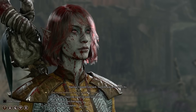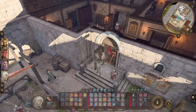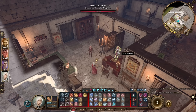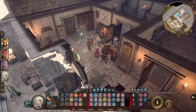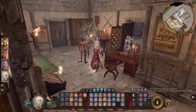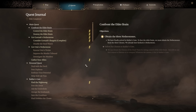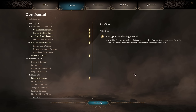Once you get to Act 3 and reach the Lower City, when you walk in near the Basilisk Gate waypoint, just to the north is the Basilisk Gate Barracks. Enter here, then enter the office, and you'll find a lady having a go at the head guard. Basically the conversation goes nowhere, but you find out she has had her child lost or presumably stolen, and wants her found.